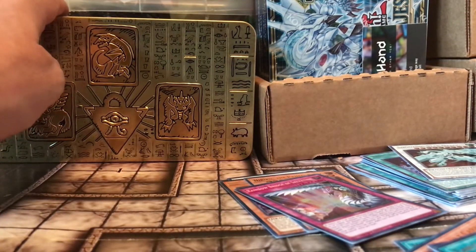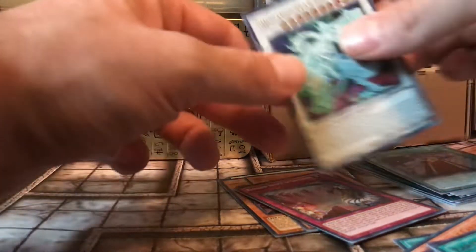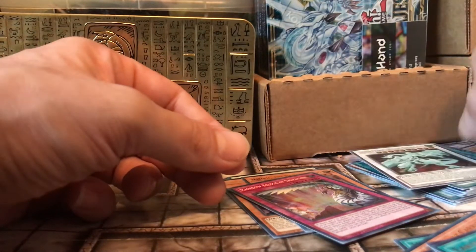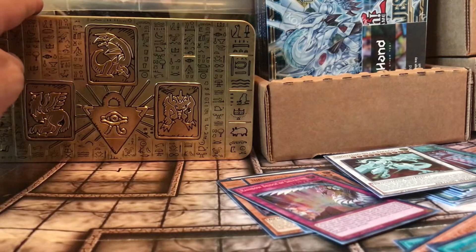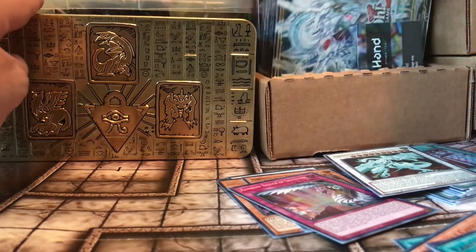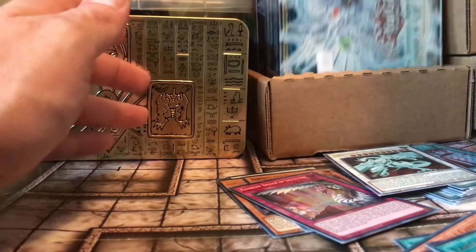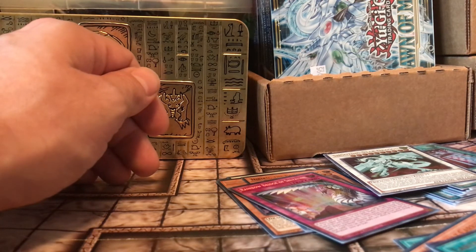That's an R8 10. Brothers of Legend pulls though, man — come on, that's amazing. I'm happy that we pulled that. Anyway, thanks for coming by. There's going to be more openings — I actually got two more of these tins in the mail coming and another booster box. I also got this booster box here, Duna Majesty, that I'm going to be opening soon. So keep an eye out for all that. Drop a like if you like what you see. Have yourself a good one. Peace.